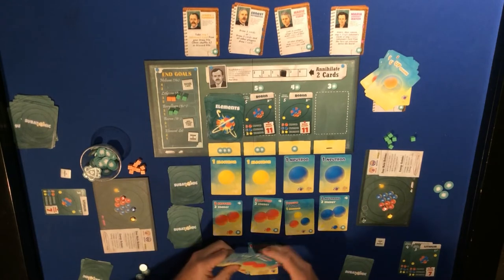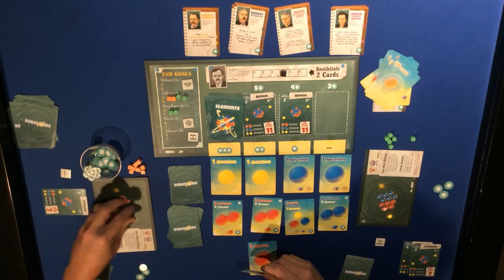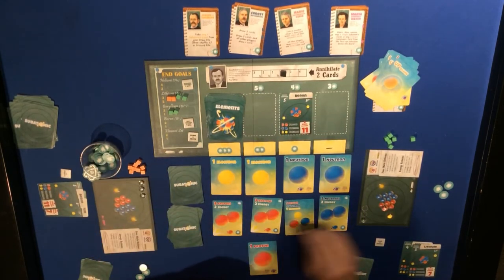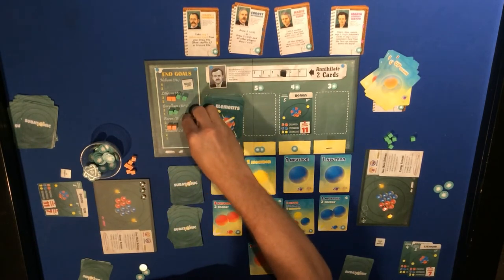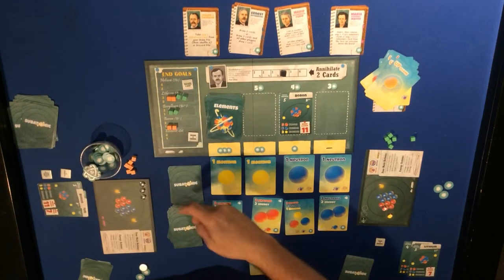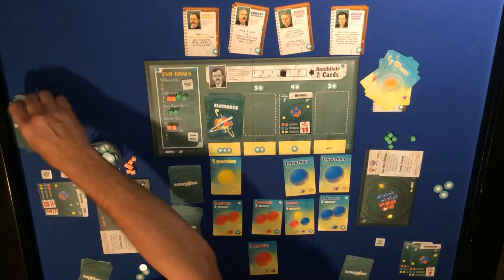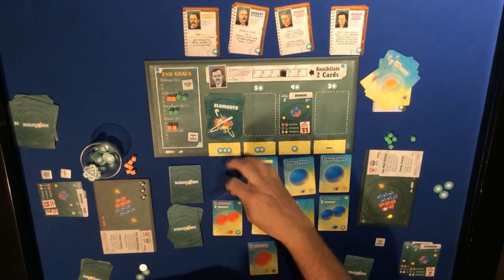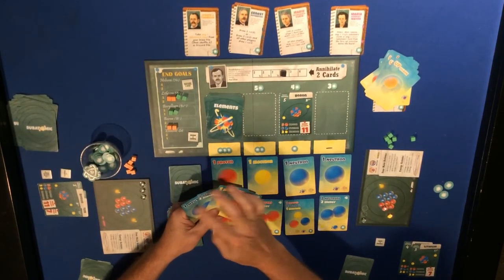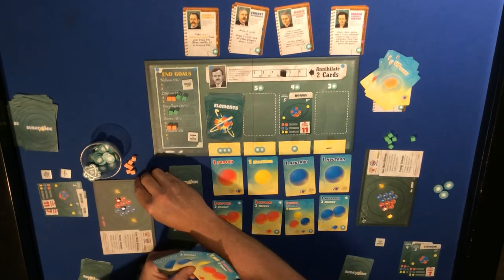One proton there - not maxed out yet - so six and five wipes those out completely with two electrons. The boron was pricey but we got it. Two cubes onto the boron, and this one says take one single subatomic card from the singles - we'll go with an electron. Move that down. Now we've got two protons, an electron, and three neutrons. That's a good hand.